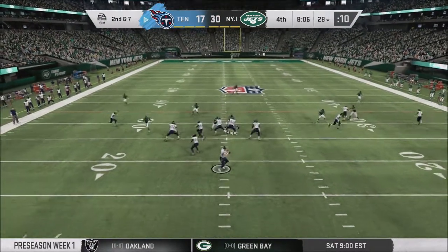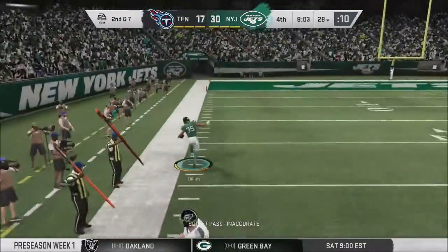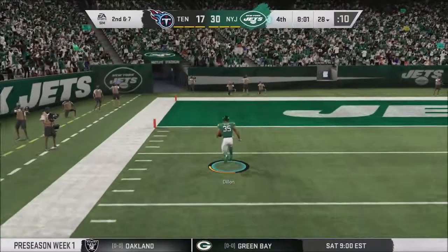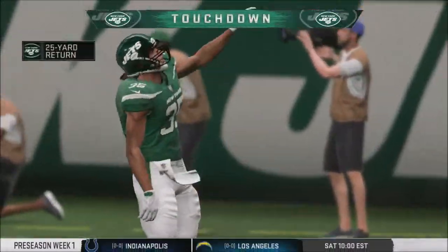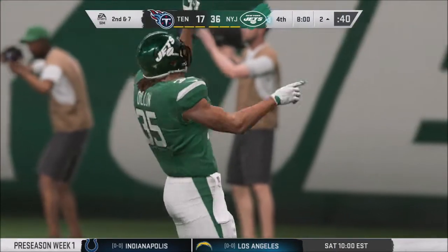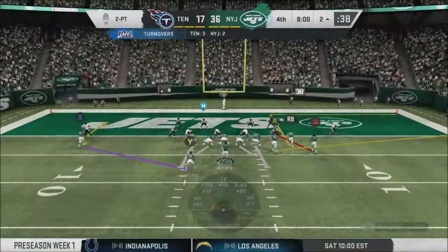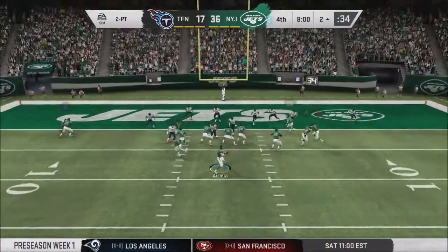Still a two-possession game — Stevens goes to the air on 2nd down looking to the right side, and he's intercepted. Renee Dillon, the rookie cornerback, takes this one to the house — it's the Jets' third pick-six of the day and gives them a commanding lead. They go for two to try to make it a three-touchdown game, but Arrieta fires to the end zone and that's knocked away from Holloway.